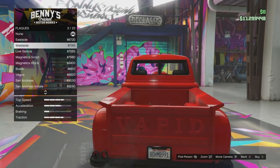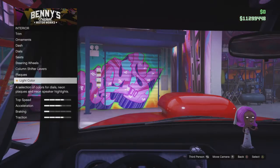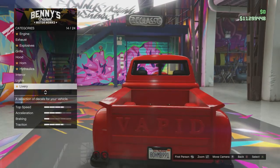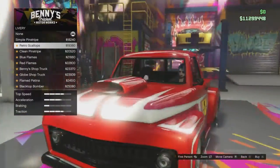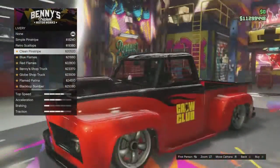Here are all the different plaque options if you want to throw a plaque on the back of the Slam Van Custom. You can change the colors of the dials too. And now the liveries - this is what you've been waiting for. I don't know why my crew logo is on the Slam Van, I'll take it off in a minute. Feel free to join the Crow Club, it's a crew I started a while back - we've got nearly 90 members now.